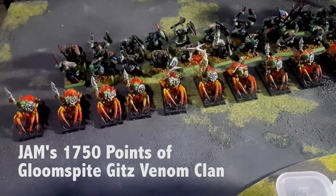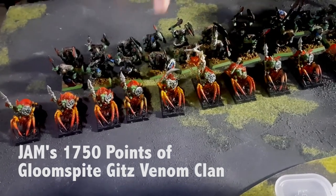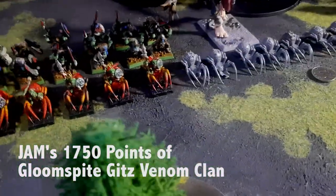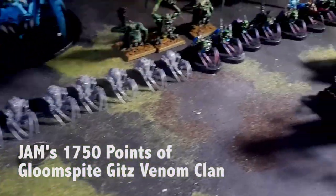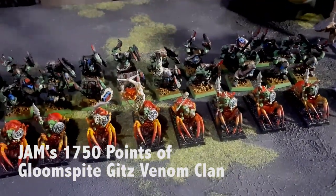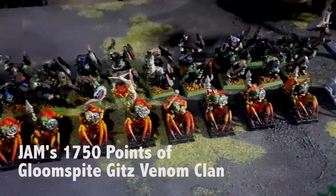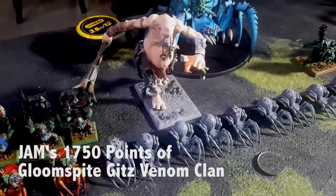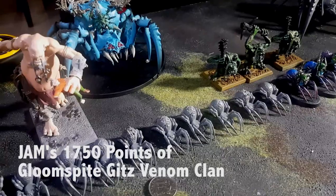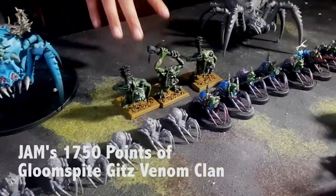I have a unit of spider riders here — a 10-man unit, and I have three of them. These are all rooks helped from their allies. I have an Ilgassler Gargant here, my Arachnorok spider with its web spinner shaman.